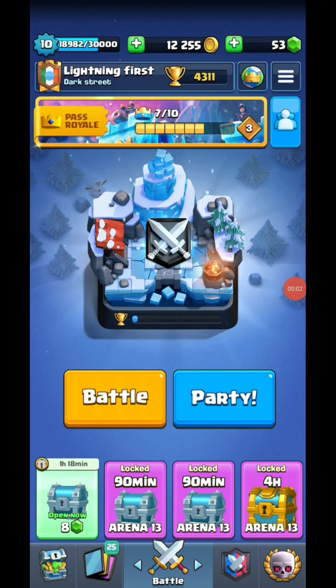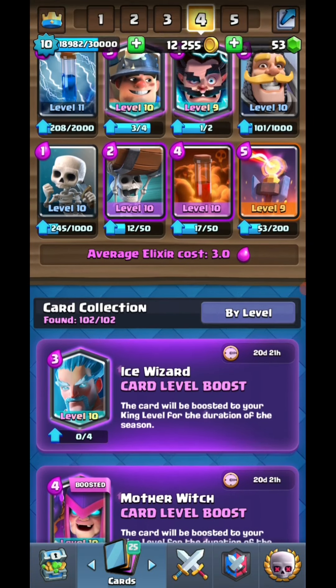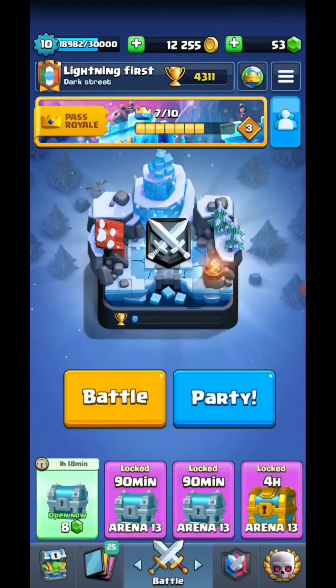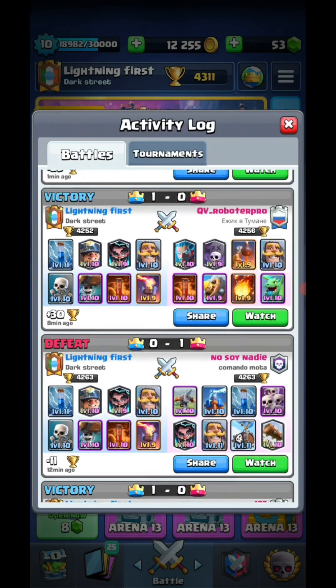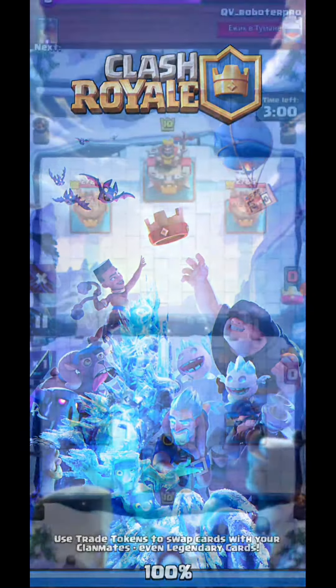Hi guys, welcome back to Royal Gaming channel. Today we're going to be playing one of my favorite decks, which I use more frequently — the Miner Poison cycle. This is a fast cycle deck of 3.0 average elixir, in which we can get counters easily at hand and out-cycle our opponent's counters. We're reviewing games I played two or three minutes ago, starting with how to win against Splashyard with Miner Poison cycle.